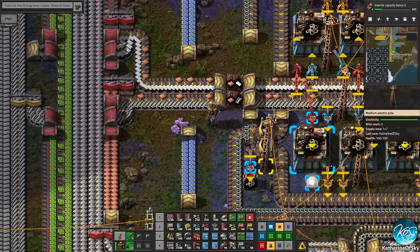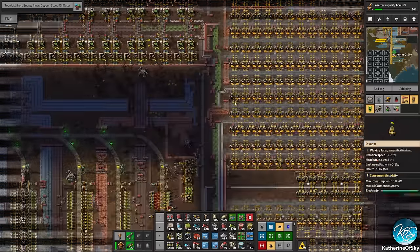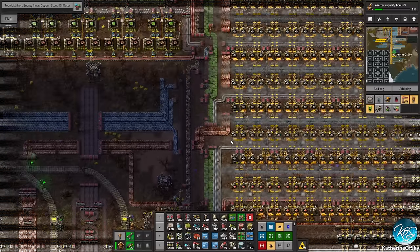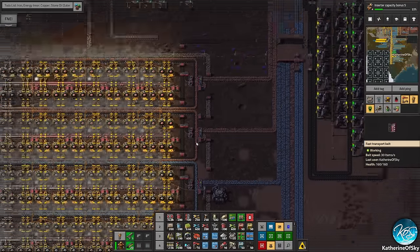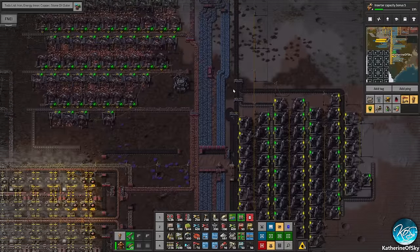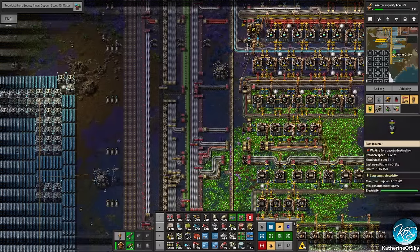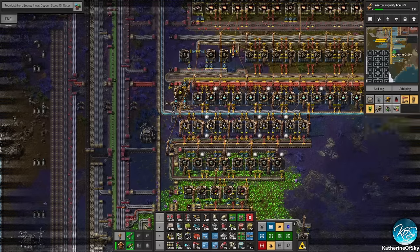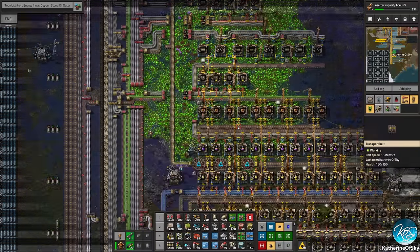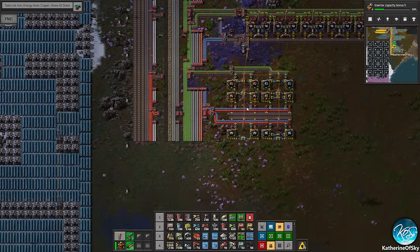We are really short on copper — wow, we're so short on copper. It's just because we're using a lot of it. Stone is getting used up as well — we're using a lot of everything. We can bring some in if we need to. We're not getting a lot of copper down the line — we may need to do an injection on this area, because it's not getting much to red circuits or low density structures. That's a future problem.